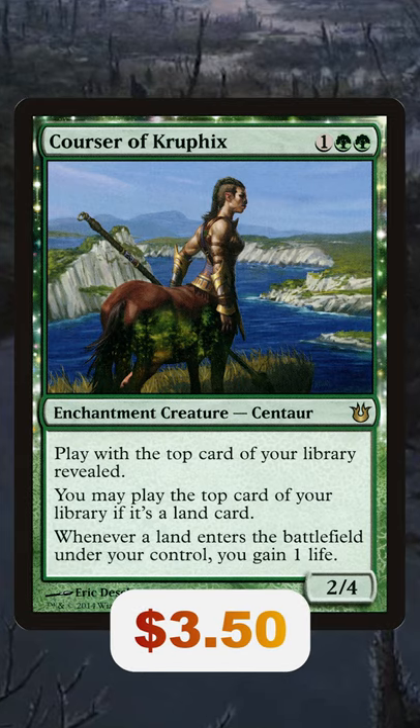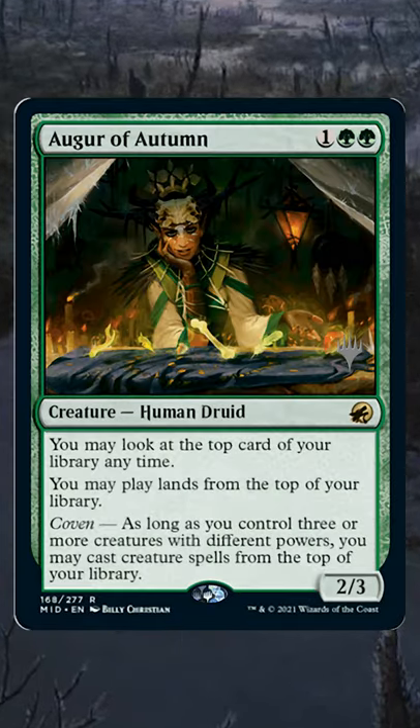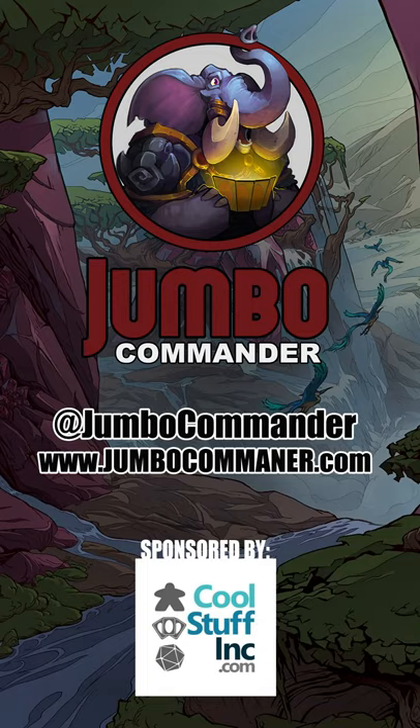Corsair of Kruphix has five printings and is still around $4, so picking this up at $4 seems like a good deal.